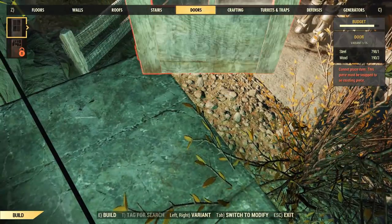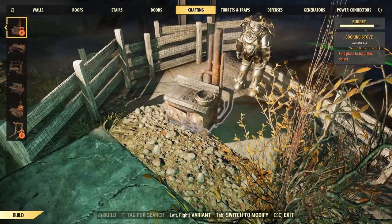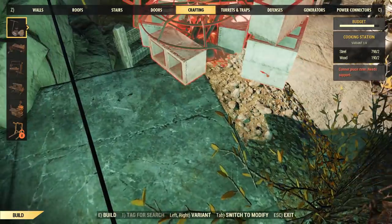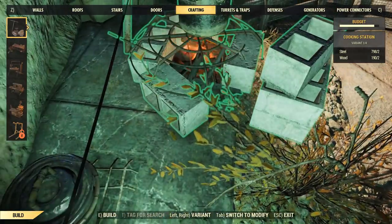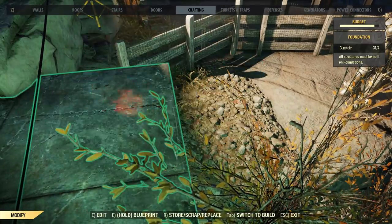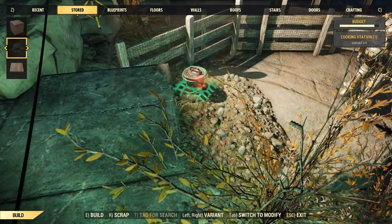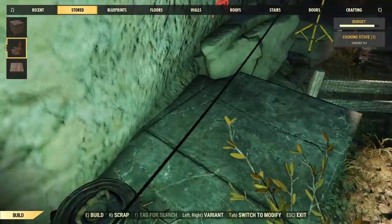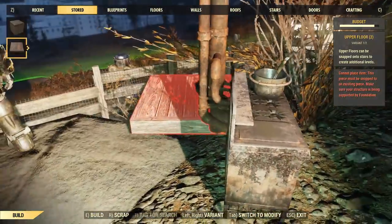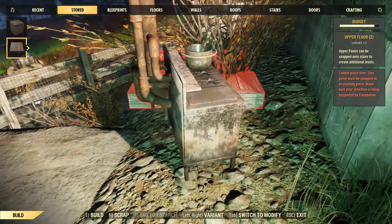Really quickly — I know it says I have it unlocked but let me show you — this cooking stove right here, it says it's locked for me. So what I'm going to do is place down a little fireplace cooking station, go to edit, and store it. Here's the craziest thing — I don't know why this works but you can literally do this with anything. You scroll over and now I have the cooking station unlocked and I can place it, even though it was locked for me prior.